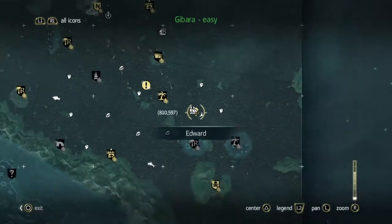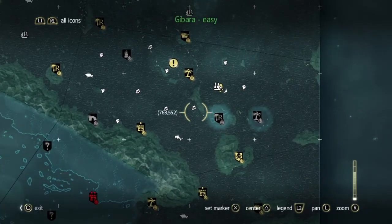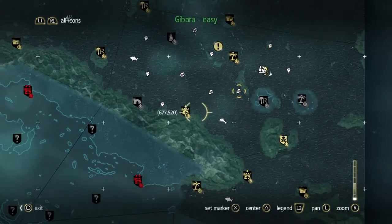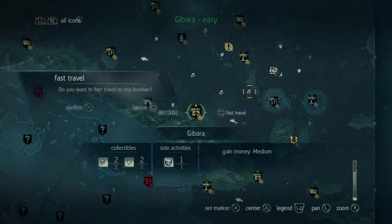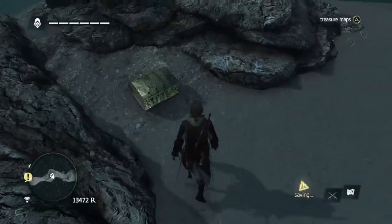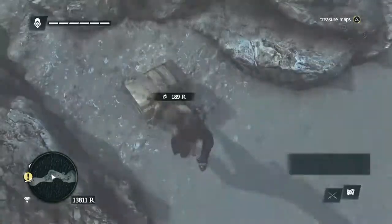The third one, and the last one we are going to fast travel to get to, is over here. And we are going to go back to the fort for that. So we go back to the fort, get to the island, run along here. And there it is.